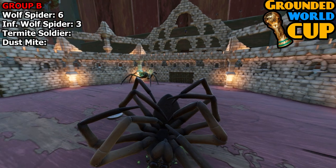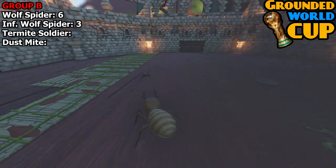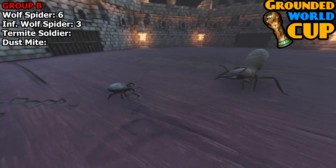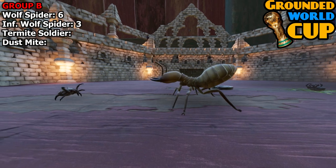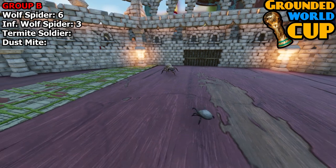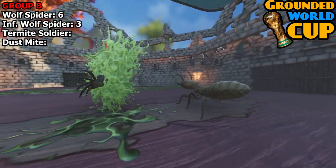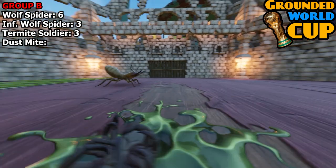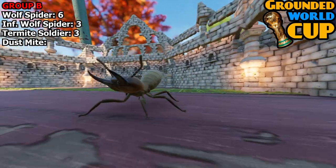We roll into the next match: the dust mite versus the termite soldier. I spawned in three just hoping they would fight, but I want to keep it 1v1 — that's all that is happening here, even though I know it's probably unfair given the size difference. It's the best creature singular — there's only going to be one of each. We tried to even things out before by matching health points, but everyone complained, so now it's just 1v1. Again, the dust mite actually fought back that time, but the termite soldier takes three points.